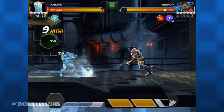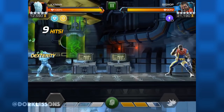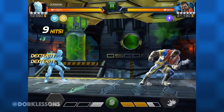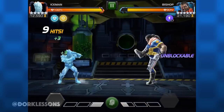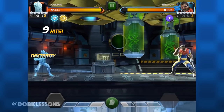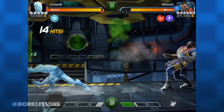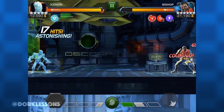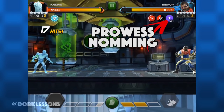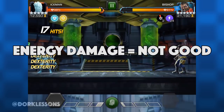Just take a look at the reduced damage he's taking from Iceman — his energy resistance is ridiculously high. He normally does about 200 damage and it's reduced down to 55 here, but he's stacking prowess and power the whole time. He can regenerate that damage by eating up the prowess if he wanted to. Usually the AI doesn't do too much of that, but in your hands I'm pretty sure you'd take advantage. So just keep that in mind when fighting Bishop: energy damage equals not good.